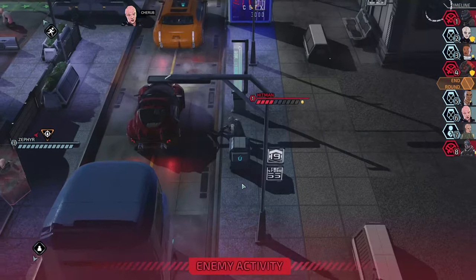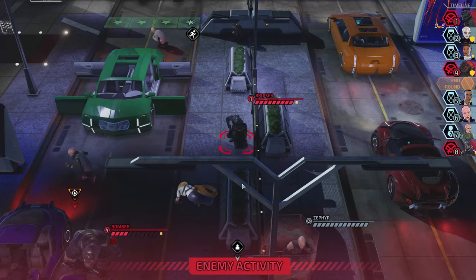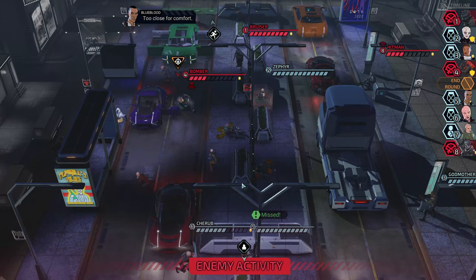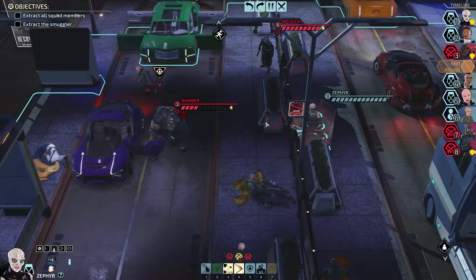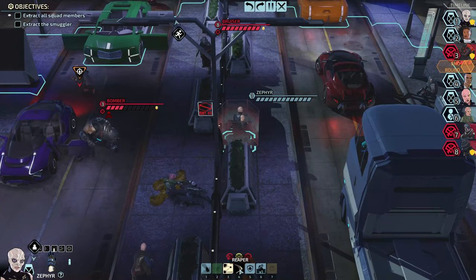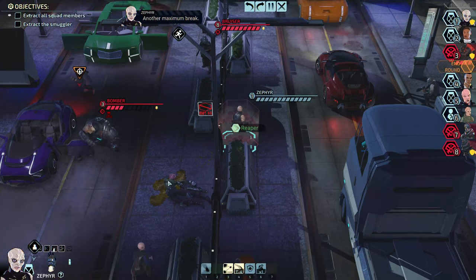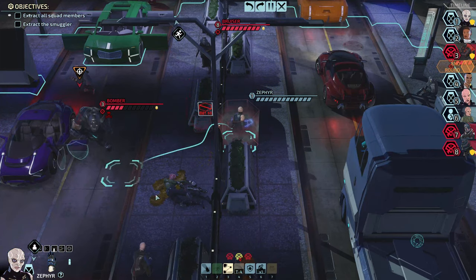Five damage and disabled armor — okay, that was a lot of damage. Now this guy, we can take care of him later. Wait — reaper mode! Let's enter reaper mode on Zephyr and create the next action.